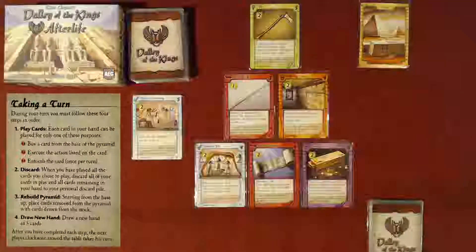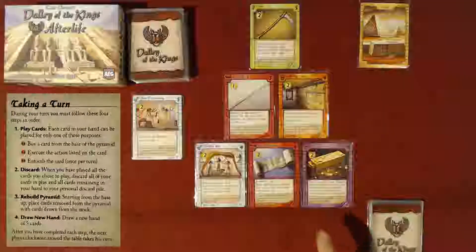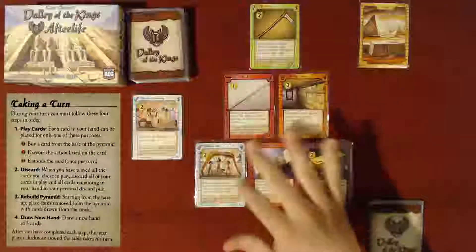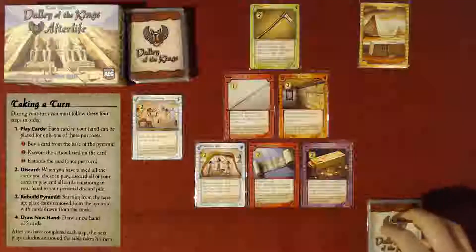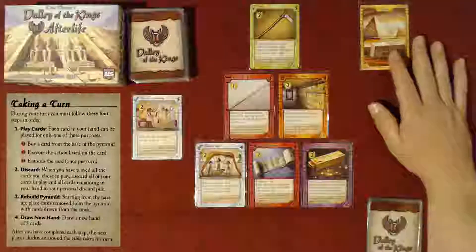But today I'm going to be playing this as a solo game, and the solo rules are just a tad different. With the solo rules, you have to make sure that every single card ends up in the tomb, or at least one of each type of card. Purple cards like this one are unique, so there's only one of those, but all the other color cards throughout the deck are two of each.